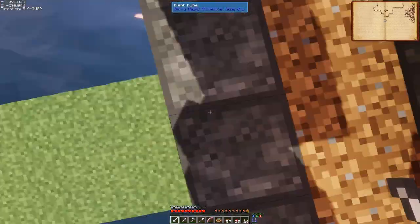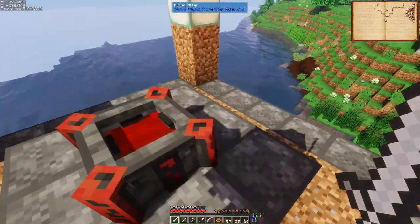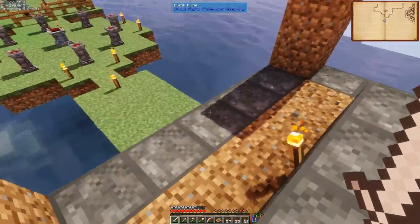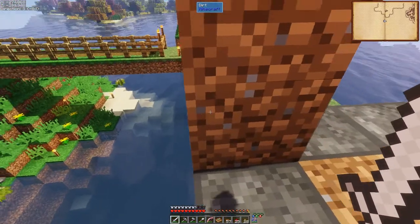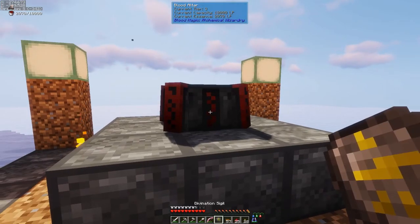Then you're going to make 20 more of these blank runes, which if you recall from before is just two blank slates. You can use the weak blood orb, and then six stone. It's kind of a lot of stone, so just put a bunch in your furnace and let it go. Put those here — you don't need one in this corner. As you can see I just have dirt. You go up two blocks, put your sea lantern, and then you have yourself a Tier 3 Blood Altar.